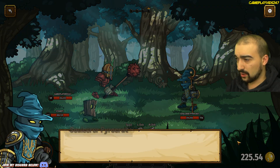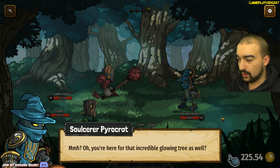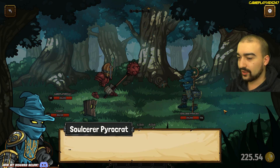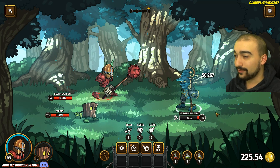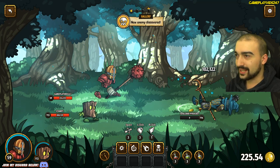We have the Salsa Pyrocrat. 'Oh, you're here for that incredible glowing tree as well? I'd appreciate you staying out of our way though.' I'm not staying out of your way, dude. Instantly hit him for 265 crit — that is pretty good. I just dodged his Fireball as well.